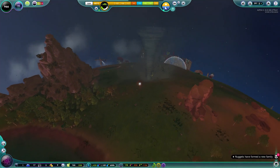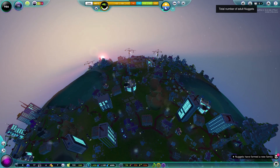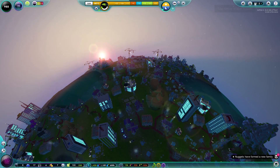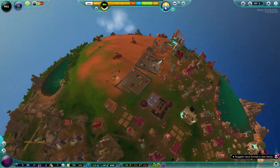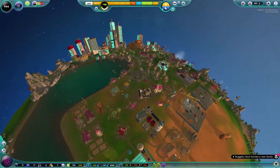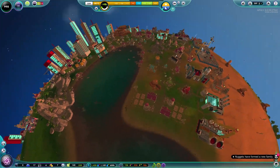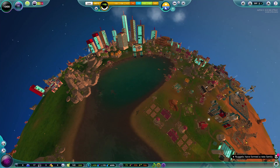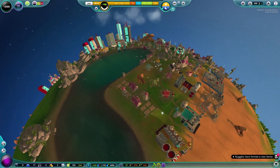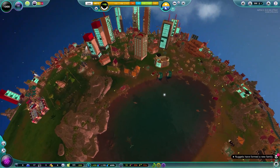I'm acutely aware that our population is falling — not a good sign. We started on something like 430 adult nuggets and that's coming down. This happened during my last Universim playthrough as well, where we didn't get to the modern era. We got to a point where everything looked good, then slowed to a crawl. We couldn't build all the new fancy buildings because production was too slow, and then the population started coming down.